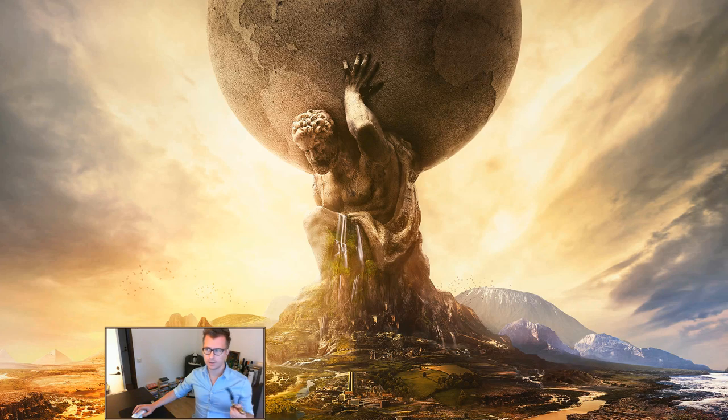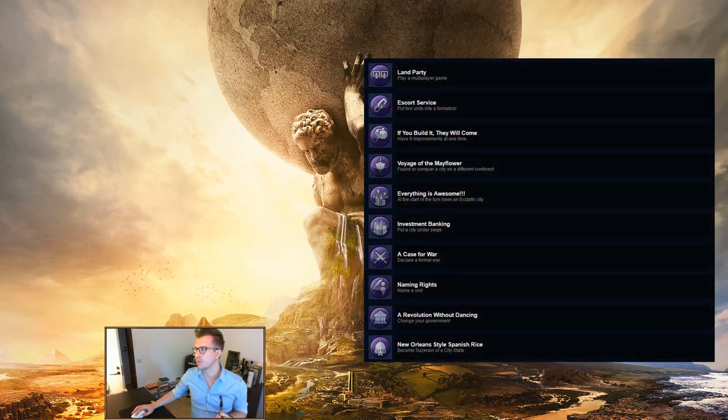As far as the achievements for win condition, map size, map type, era starts, and the different leaders — you'll get pretty much all of those while you're going for the unique achievements, so you don't really need to start games specifically for those. Just make sure to change the map size, type, and era start depending on what type of unique achievement you're going for. For the easy 'other' achievements, you'll probably get them just by playing. The exception might be Land Party — if you only play single-player and don't want to play multiplayer, you can still get it by starting a hot seat game so you don't ruin a real multiplayer game for other players.